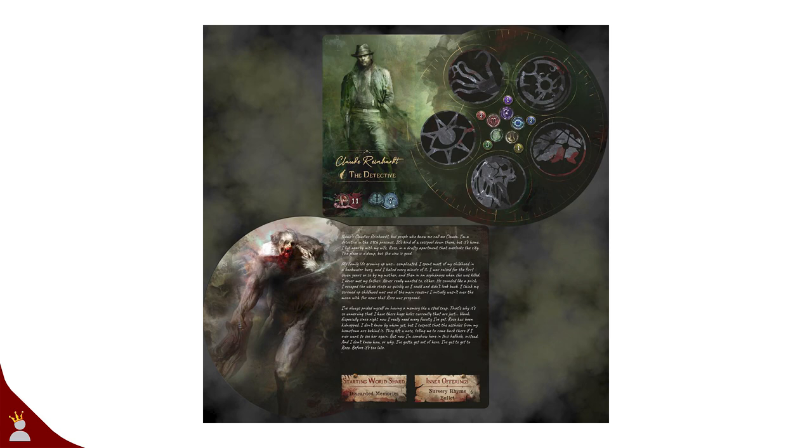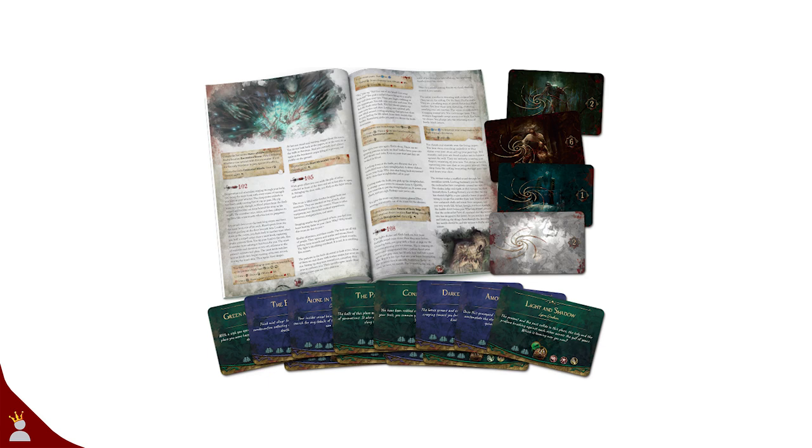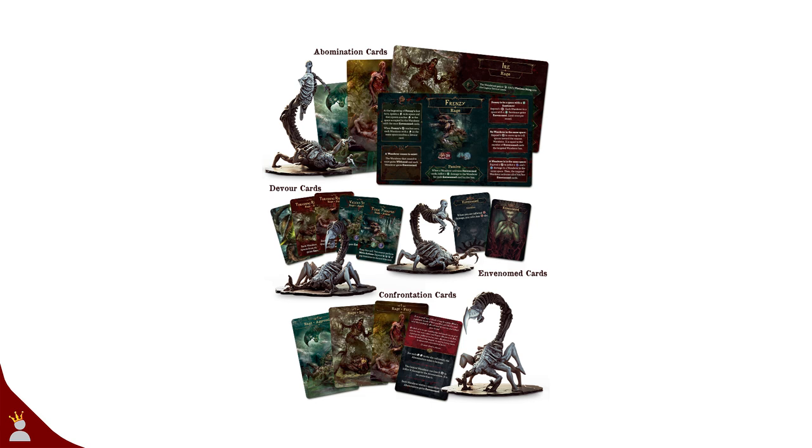Everyone plays as wanderers and each story focuses on diving deep into the psyche of a single wanderer. With over 200 encounters and memories and hundreds of storybook entries in just the core box, and with many endings, the story-heavy game supports many playthroughs. Like Nemesis and Resident Evil 3, the game has four unique abominations that torment the players throughout the course of the campaign.